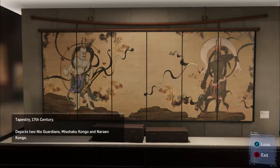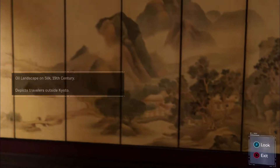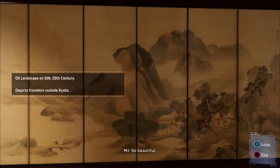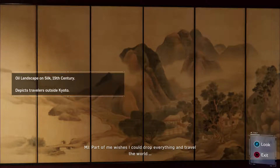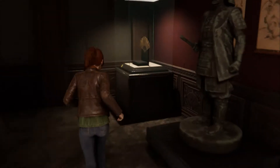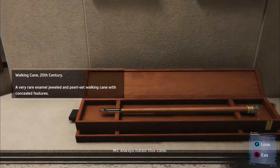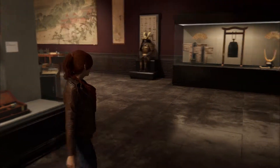Tapestry, 17th century — depicts two Neo-Guardians, Mashaku Kongo and Nareen Kongo, something like that, probably butchered the pronunciation. Oil landscape on silk, depicts travelers outside Kyoto, 19th century. Nothing about the fan. Walking cane, 20th century — a very rare enamel jeweled and pearl set walking cane with concealed features. Probably got a hidden blade in it or something. I always hated this cane, so tacky.